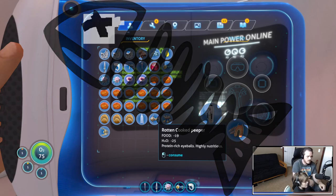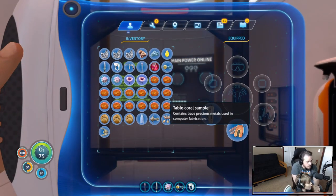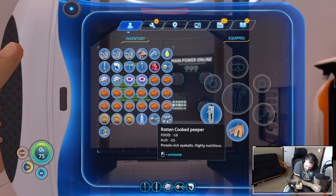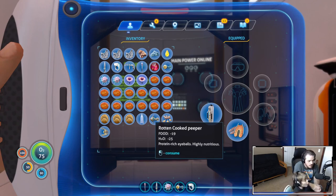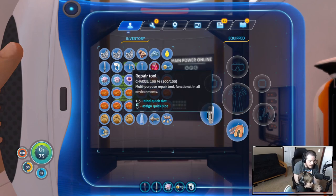Oh, you just killed yourself. What did we lose? Do you know what you did there? You ate bad food. So when you look at your food, if it says rotten it means you can't eat it - it will kill you. So when you capture fish, you need to cook them and eat them fairly quickly.